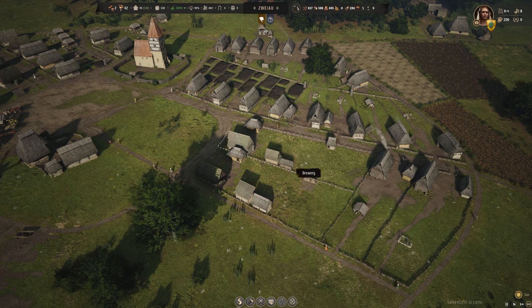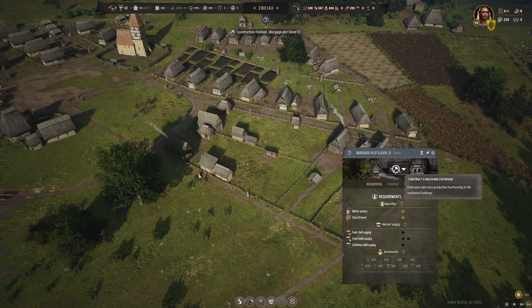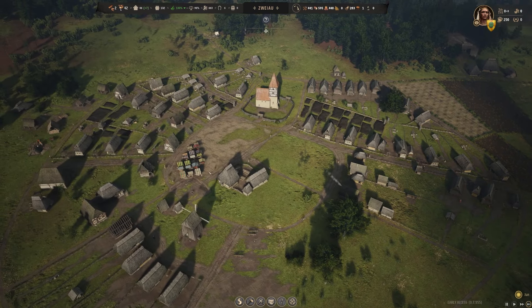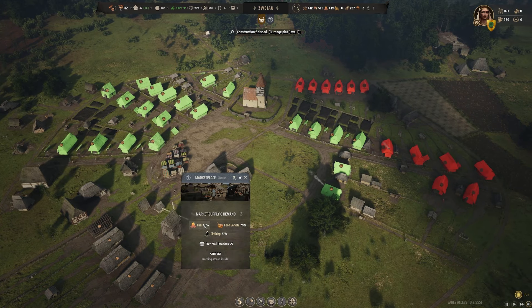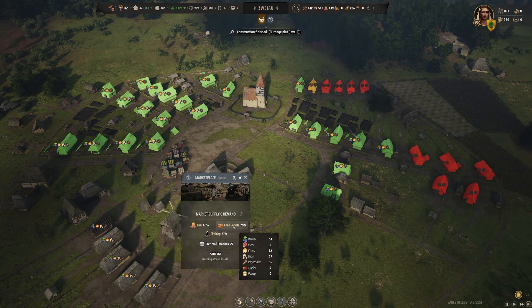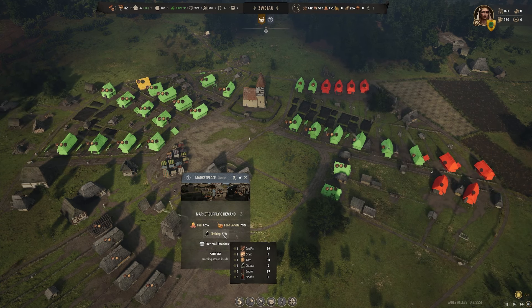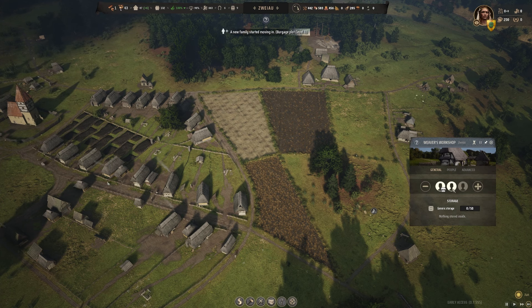We've got our brewery doing good work and our cobbler shop. These two need upgrading too — they're not getting fuel, food, or clothing, which is interesting. The market supply is just not meeting demand — houses at the back aren't getting fuel, food variety, or clothing. I wonder if we need more people available to sell those things; if I put another family in the weaver's workshop would they set up a stall?